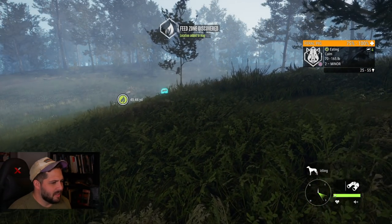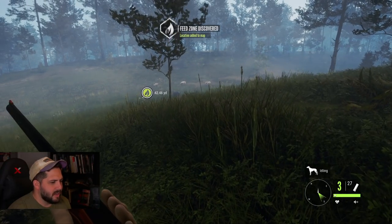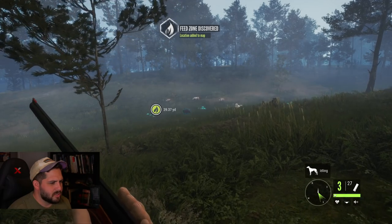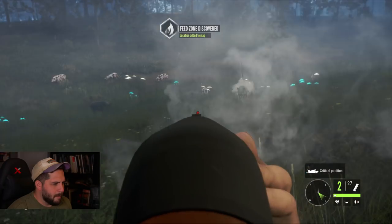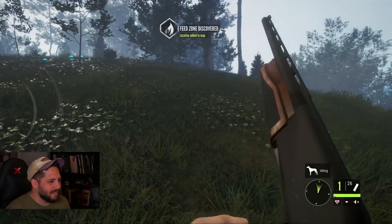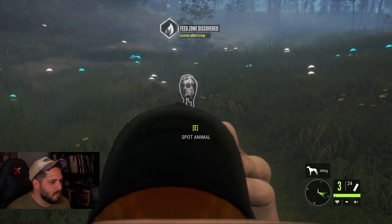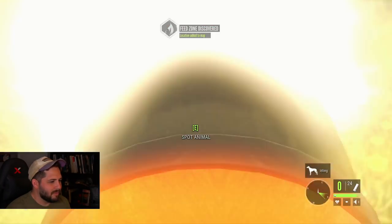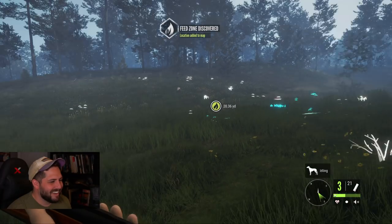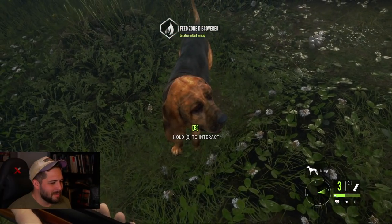We're going to take an oddball approach here — we haven't hidden Bjorn 2 at all and he has not scared them. Look how close we're getting. Coming at you! Bjorn 2, get him! What? Yeah, you want to show me how tough you are? Whoa, whoa, whoa — this is the toughest pig I've ever seen. Unloaded three shells of buckshot into it — that is amazing.